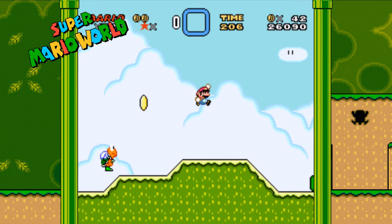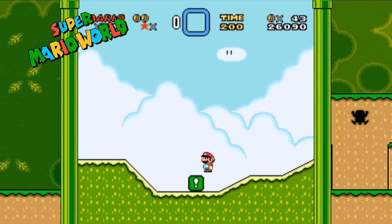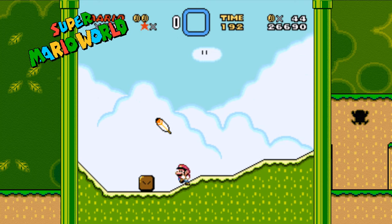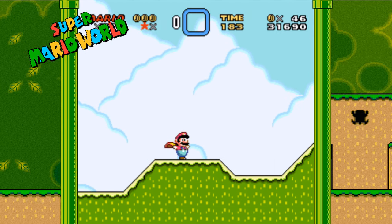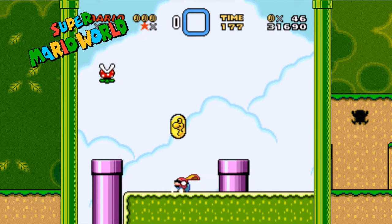And that is how you get 1-ups, folks. Once you have this mastered and can do it really quickly, you'll never go anywhere else to get more 1-ups. It's so easy and so fast. That concludes our 1-up section. Now let's move on to our next section: Castle Secrets.